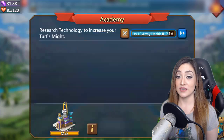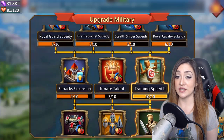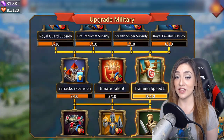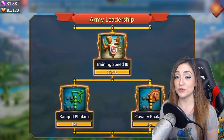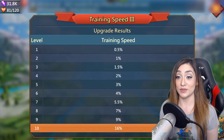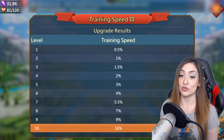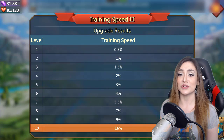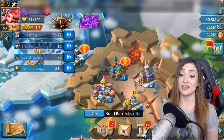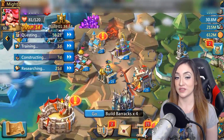Your first training speed research is in your Military tree, up near the top. Your secondary training speed research is in the Upgrade Military tree. Your third is in the Army Leadership tree — Training Speed 3 — and maxed out it gives you a 10% training speed increase. Those are your three training speed researches. I recommend moving through all of them, even though you sometimes have to go through researches that seem worthless to get there, because training speed becomes super important when you're building meat shields.